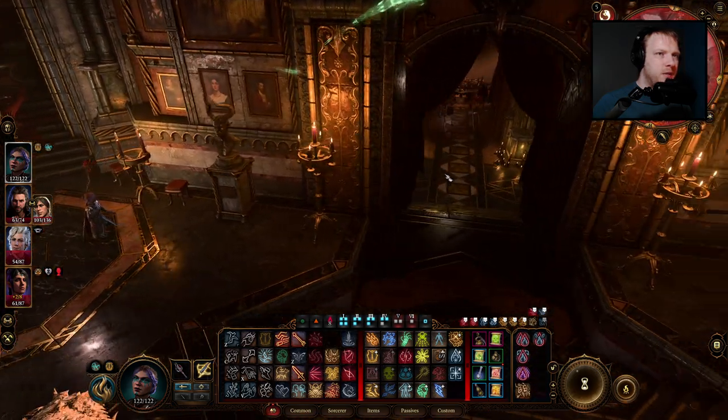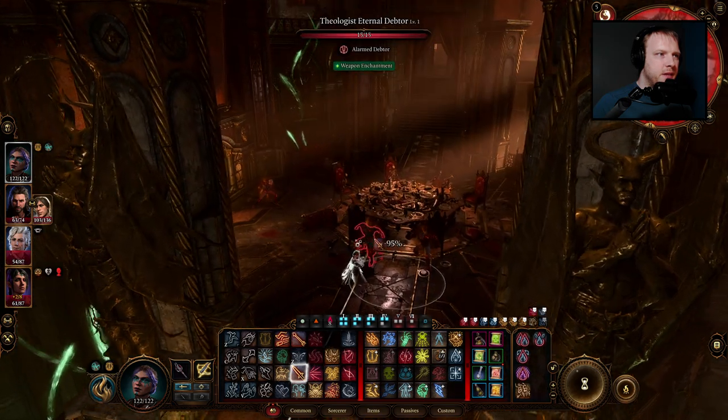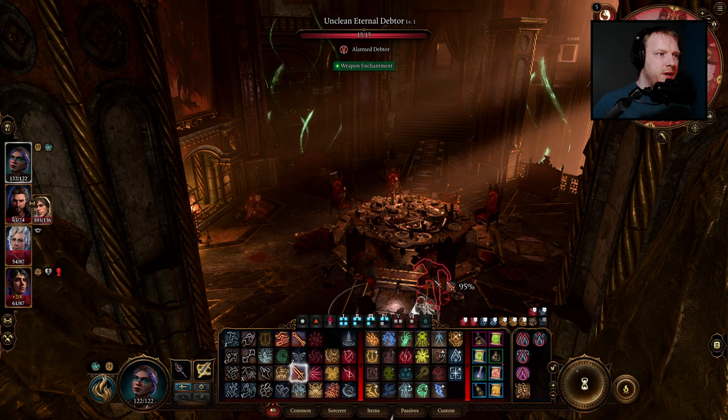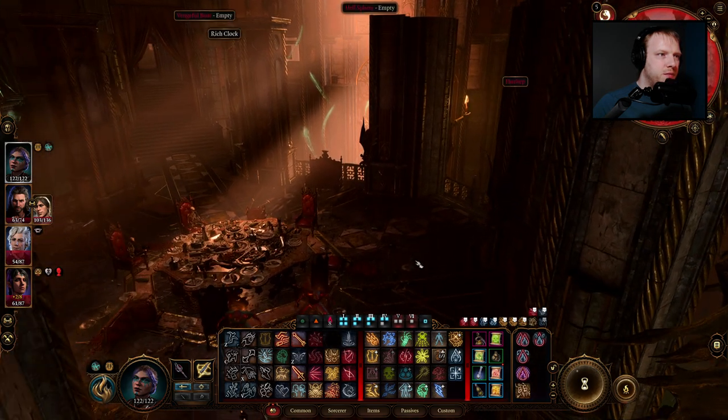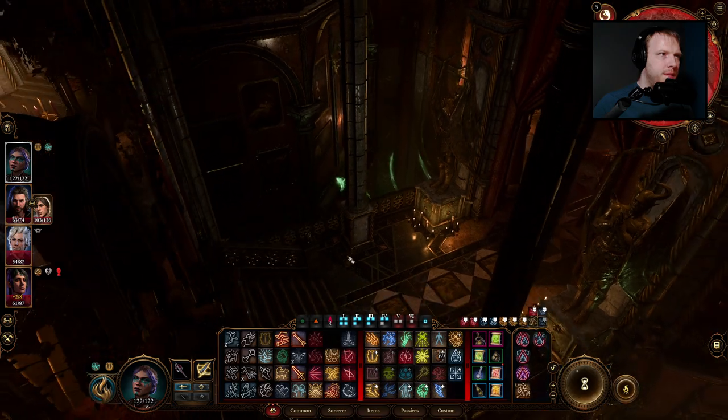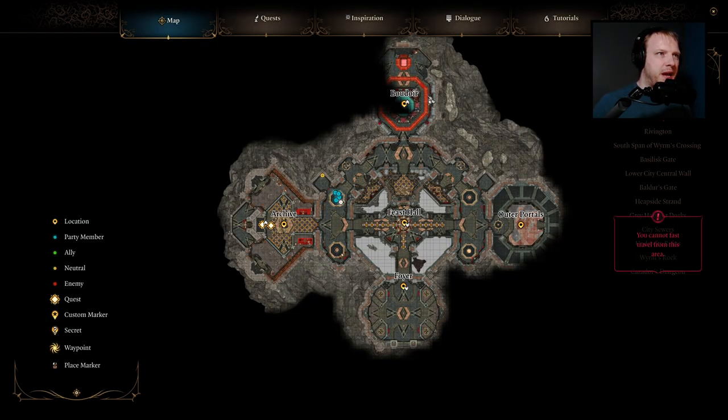What can we be doing? There's a bunch of people down here, though at least these three are not really threats because they have 15 HP apiece. My next best guess is to perhaps go up to the boudoir and see if there's something I can do with that — find a way to deactivate the magic field, save Hope, steal the Orphic Hammer.